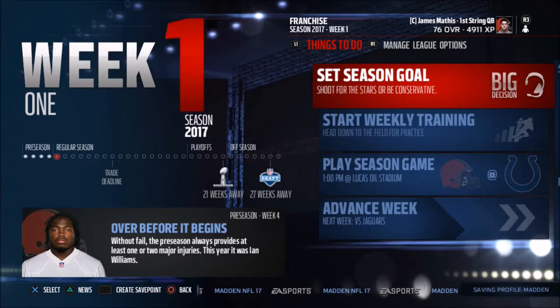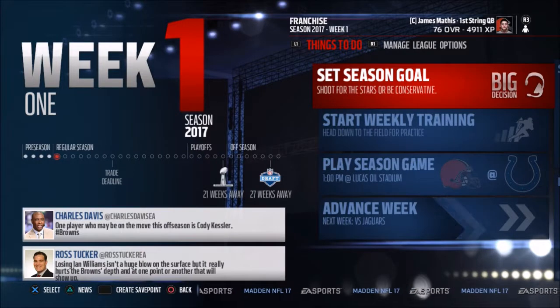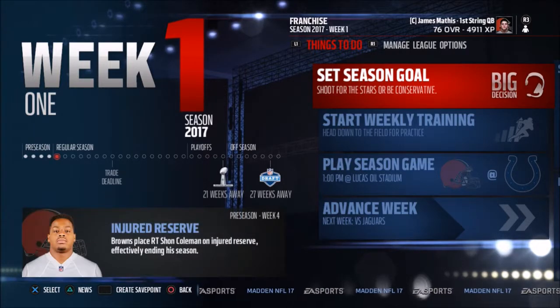Preseason was good. I gave the Browns a B grade overall on a grade of A to F — let me know what you thought. Next time out we'll set our season goal, do the weekly training, and then head to Lucas Oil Stadium for the second week in a row. However, this time it means something — Week 1 of the 2017 NFL season, and we're still a starter. I hope you guys enjoy. See you next week.